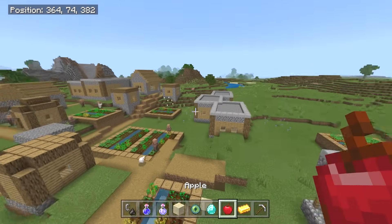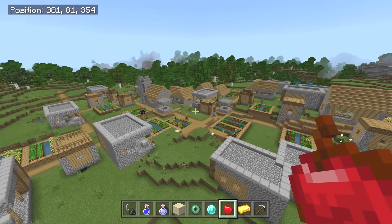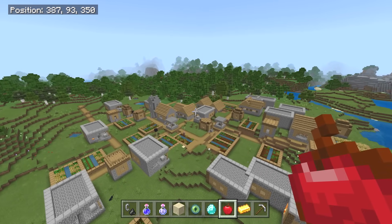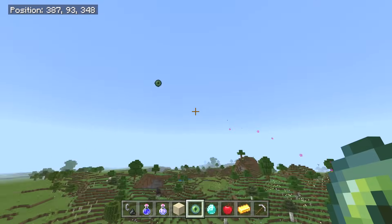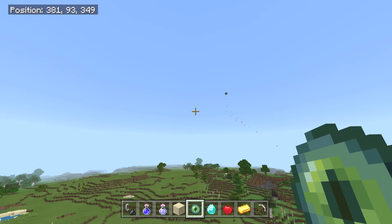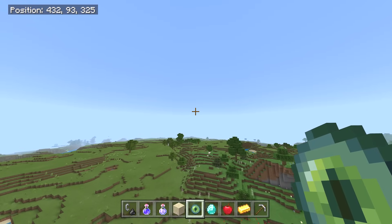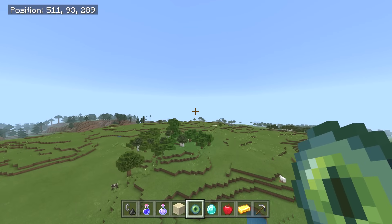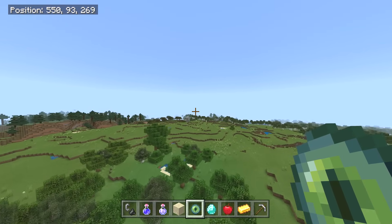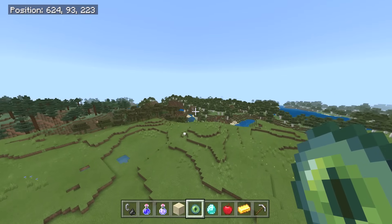I don't think we need to go over too much more of this — you can see we have all of this. Let's do our usual thing and head over to the end portal. The coordinates I have written down are 1550, negative 554. Let's keep going that way. I am so stoked about how awesome that village is — how rare of a find!